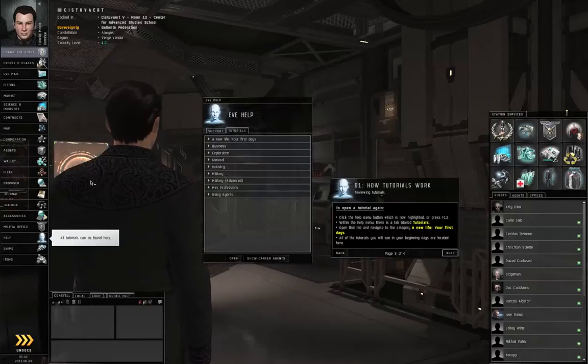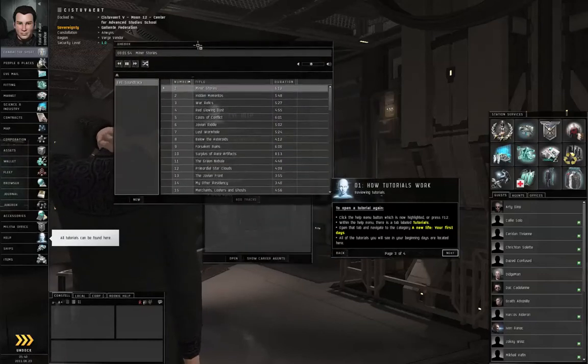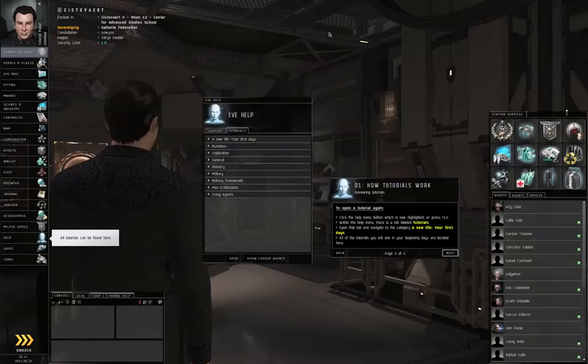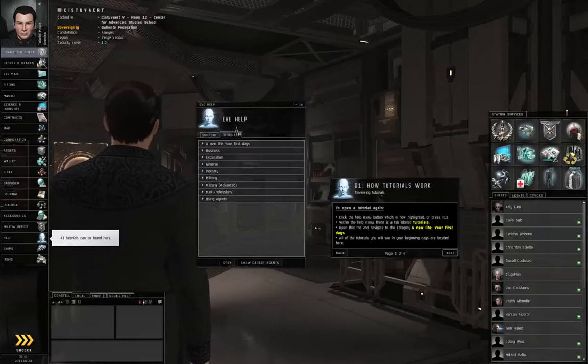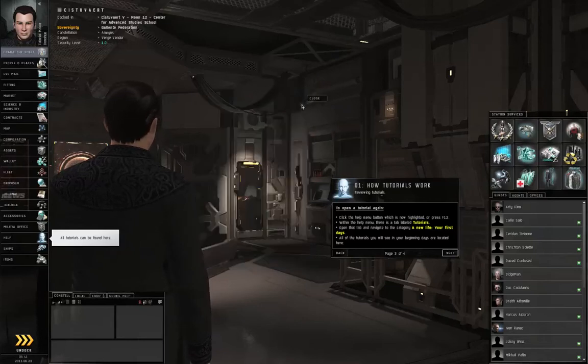By the way, at least on a Macintosh — not sure about Windows — the jukebox skips tracks in the middle. The jukebox has been broken for some time, so I typically pause it and set the music volume to zero. Anyway, the tutorials you can access under here: A New Life, Your First Days. For now, let's close this and click Next.